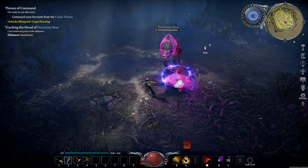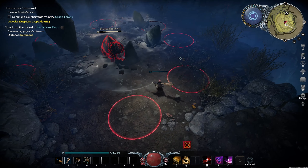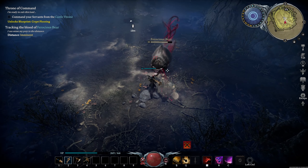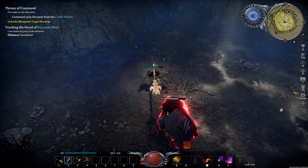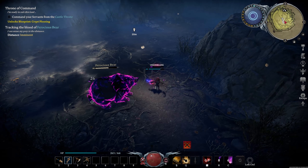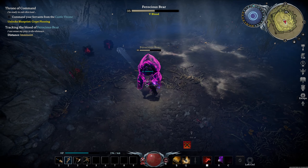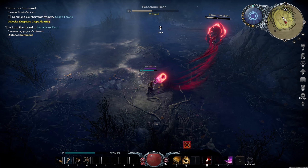The bear is level 35 and we are 41, so it should not be too difficult. He has a few abilities — the main one is the stomp, which drops rocks from the air. Not too difficult to block, just make sure you're not in the initial attack. He also has a charge and then he enrages, getting quite a bit of a speed boost. I'm going to try to save my dash for that speed boost. Us being a little bit higher level kind of negates some of that damage. That's pretty much it — nothing else to be concerned about.